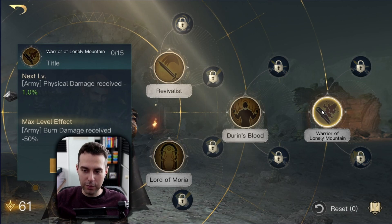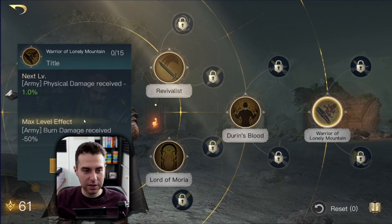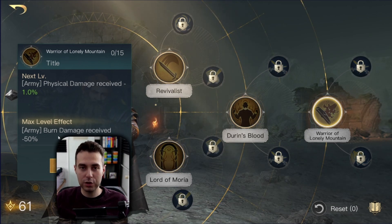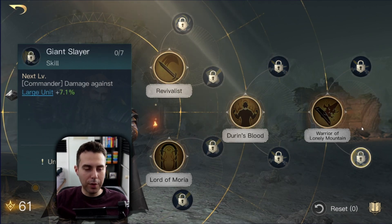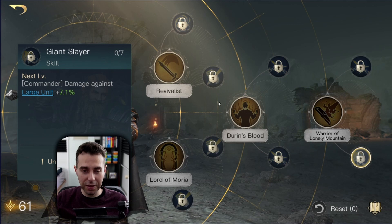Then we have Warrior of Lonely Mountain — this is a core skill, absolutely crucial for your Retaliate build. It gives you physical damage mitigation as well as fire resistance, and this goes so well to counter Witch Kings or any other commander relying on fire damage. At the bottom we have Giant Slayer, but this isn't really a priority right now.